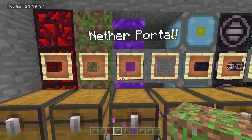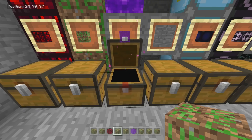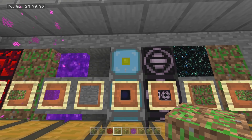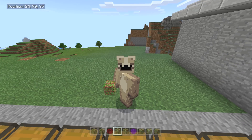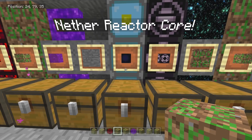So we've got glowing obsidian, the update block, the nether portal block — it's a block you can place. Invisible bedrock is personally my favorite, and you obviously get diamonds and ingots when you break it because that was the recipe of the nether reactor core.